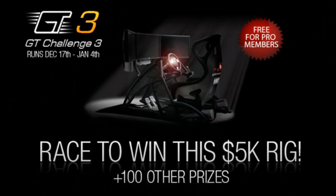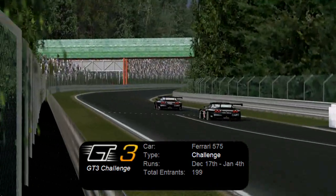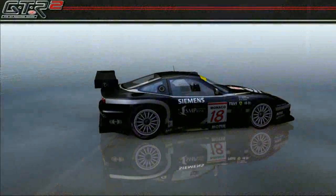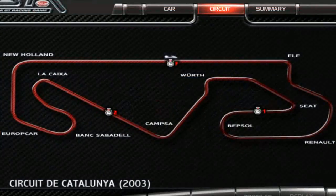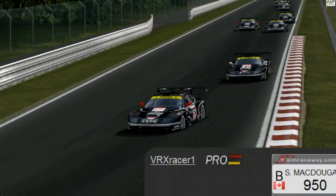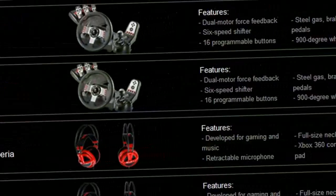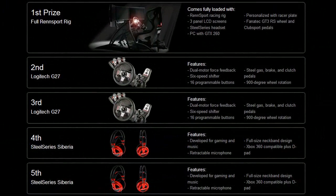Between December 17th and January 4th, 199 sim racers entered the GT3 Challenge at SimRaceway, but only one took home a $5,000 sim rig. The setting was GTR 2 by Simbin, running five laps in the Ferrari 575 across three tracks: Barcelona, Dubai, and Spa. The combined time of three races determined the winner. Participants had to be registered as pro members of SimRaceway. Over $6,000 in prizes were awarded to participants from all over the world.